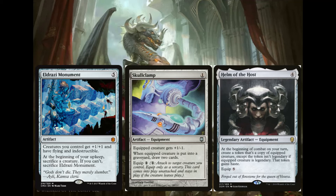Eldrazi Monument is 5 generic for an artifact — creatures you control also get flying and are indestructible, and at each upkeep you sacrifice a creature if you can't sacrifice Eldrazi Monument. The sacrifice is never going to matter — we always have a million creatures to sacrifice. The +1/+1, flying, and indestructible can make our 1/1s into a go-wide strategy, making them 2/2s with flying and indestructible. With 10 such creatures that's 20 damage, plus Korvold. And the indestructible is really just protection for Korvold, which is just great.